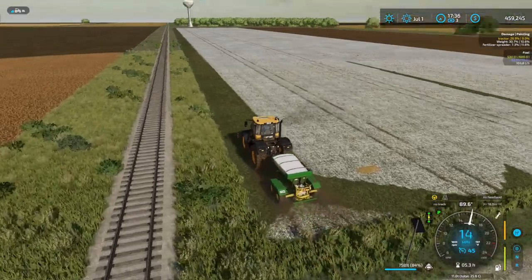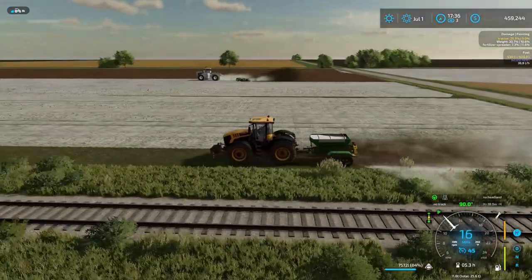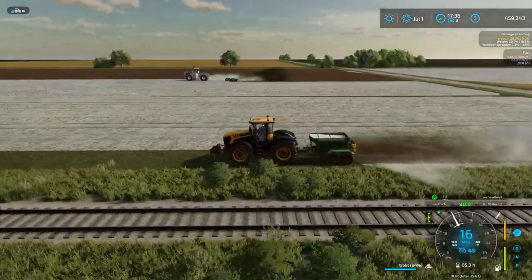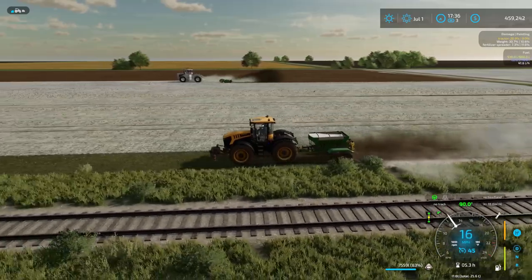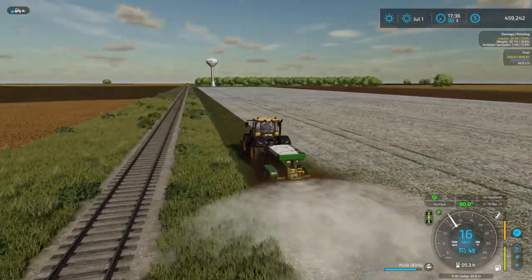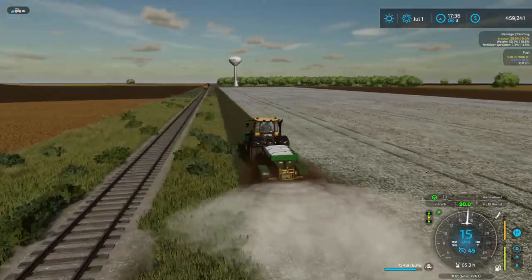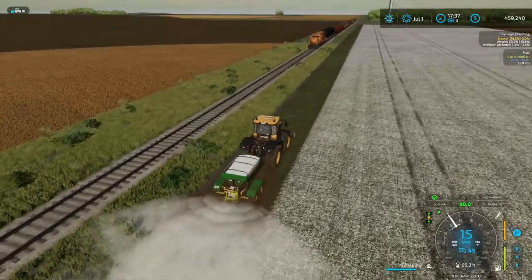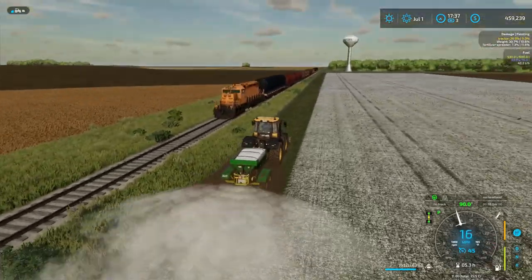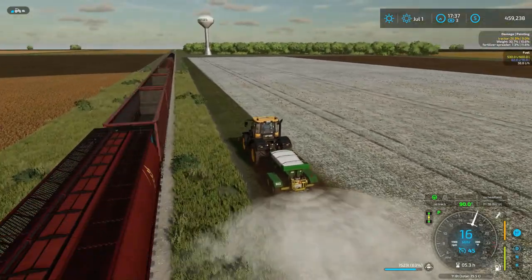Here we are on our farm in Big Flats, Texas — this is episode four of the series. We're working down on field 16 in the southeast corner of the Big Flats Texas map. If you're not caught up with the series, there will be a link to the entire playlist in the description below. For those who haven't seen the last episode, feel free to catch up first.